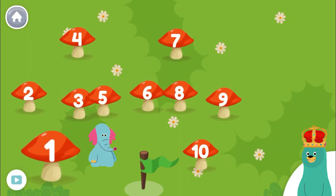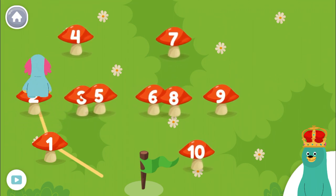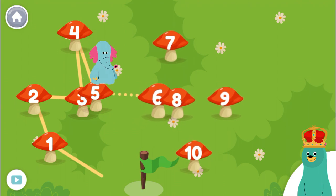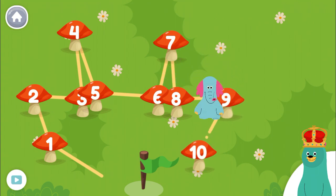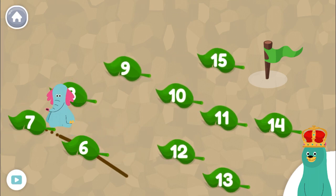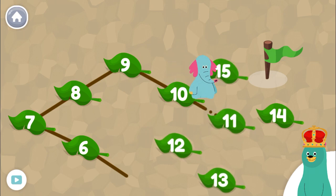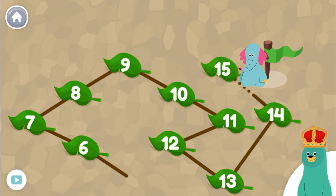Help Ollo find his way through the numbers. Tap the numbers in order. 1, 2, 3, 4, 5, 6, 7, 8, 9, 10. That was so fun! Let's do it again starting from the number 6. Tap the numbers from 6 to 15. 6, 7, 8, 9, 10, 11, 12, 13, 14, 15!